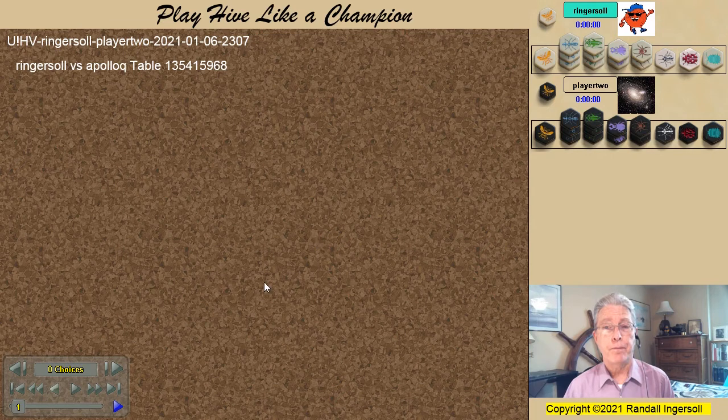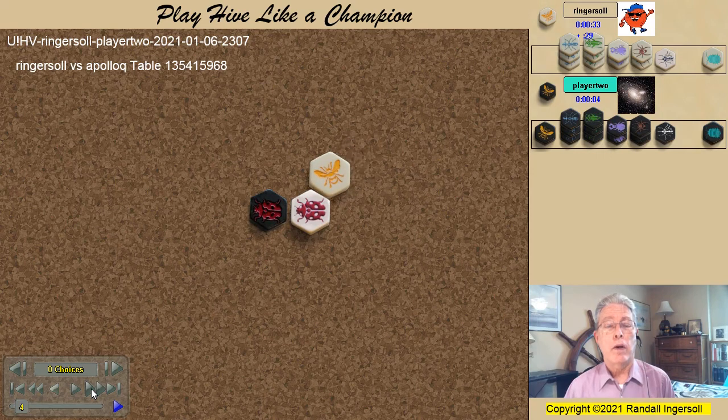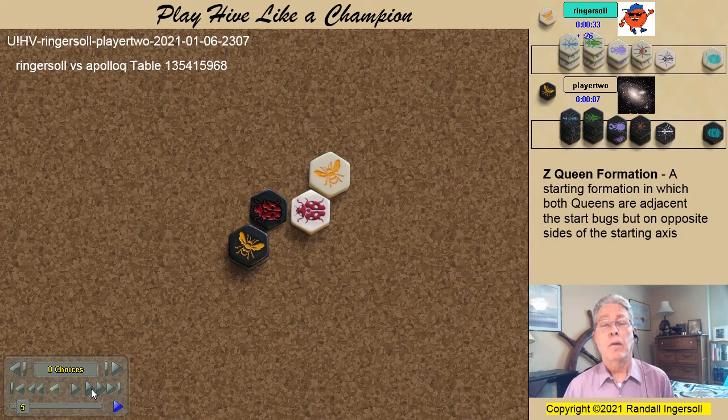So let's see how it turned out. Ladybugs come out first. I play my queen, and John chooses a Zed queen formation. For explanation of why ladybugs are important as a leadoff bug and the differentiation between choosing queen formations, please see my previous video regarding game one of this tournament.